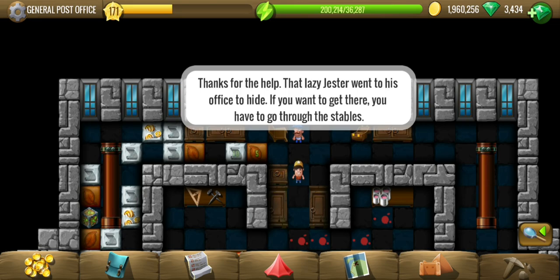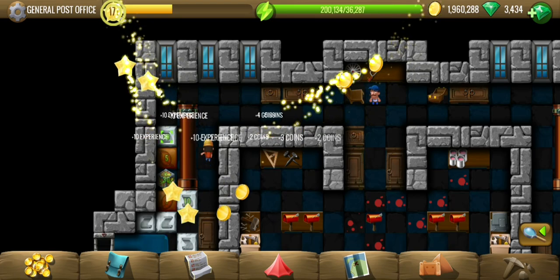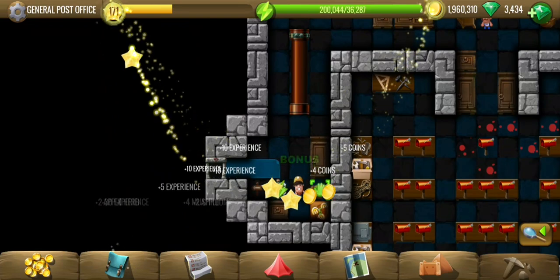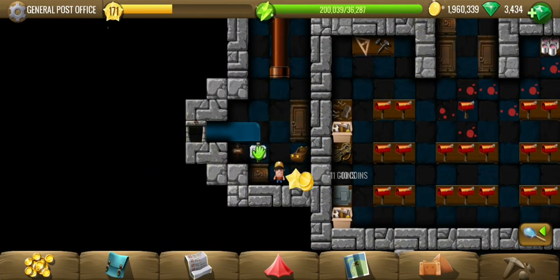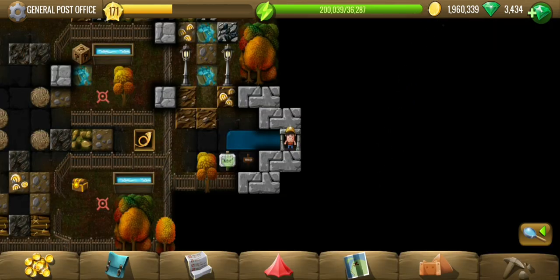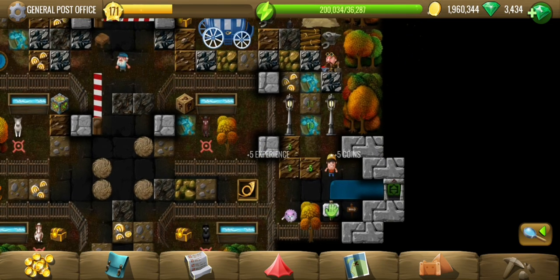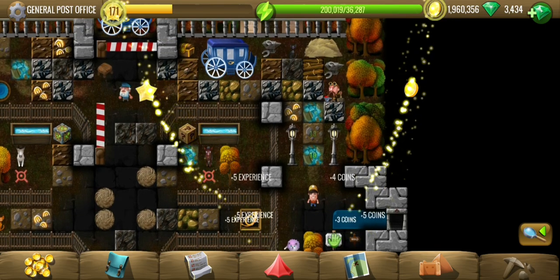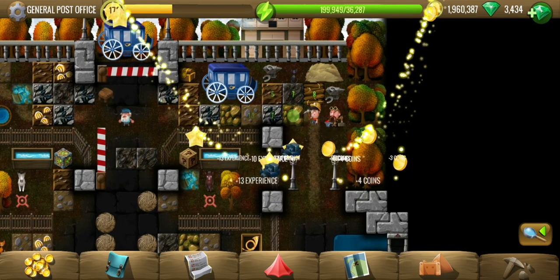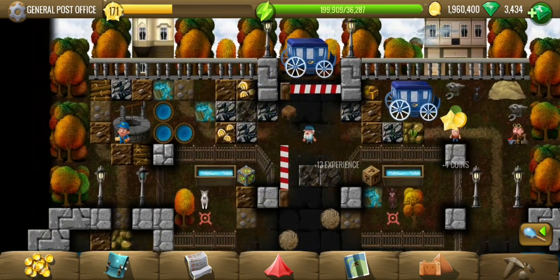We have to go there through the stables. They have recently changed the look of the coins, which is reflected in these styles. Currently I'm in an old version of the app, so the graphic is not the same up there where the coin count is. I'd better not update — I've seen negative feedback about the app update.